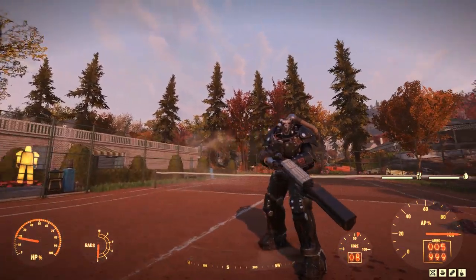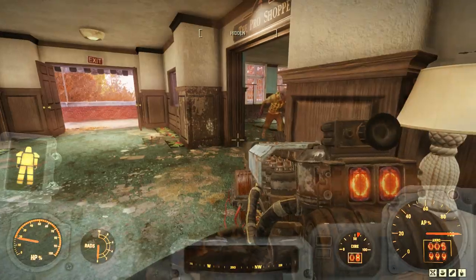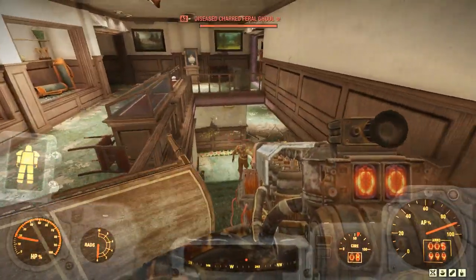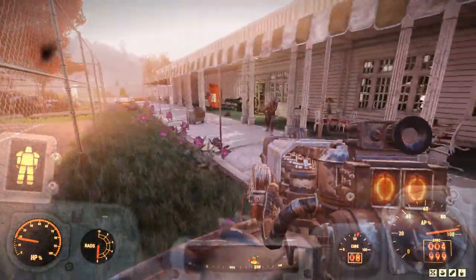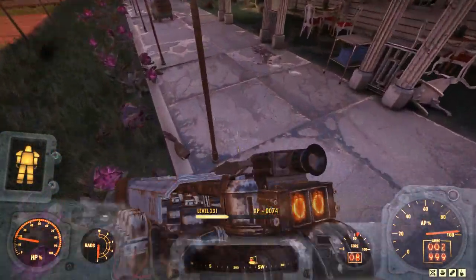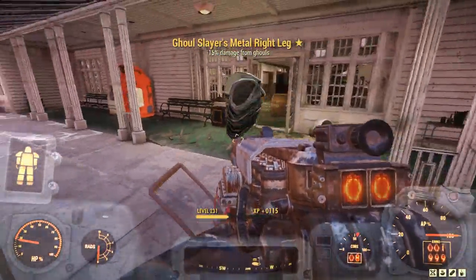Also, we look absolutely badass using a Gauss Rifle in Power Armor — just take it in for a moment. Like always, sometimes the job is not totally done, so we must finish off the rest. Even in Power Armor my bash damage is just worthless. I've also disabled Serendipity by jumping in Power Armor, and he gave me two Legendaries. I'll take it.